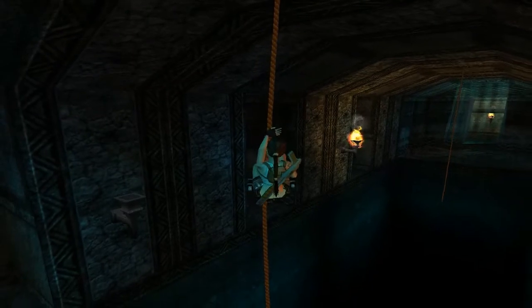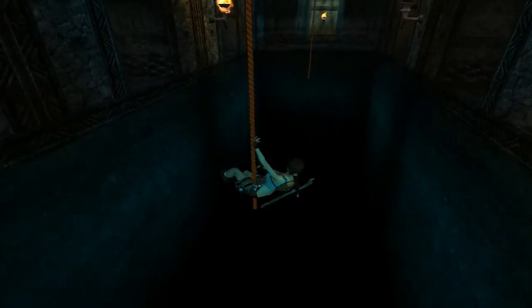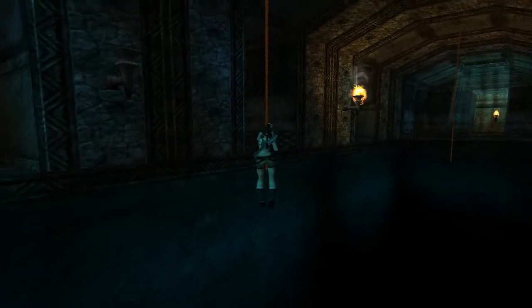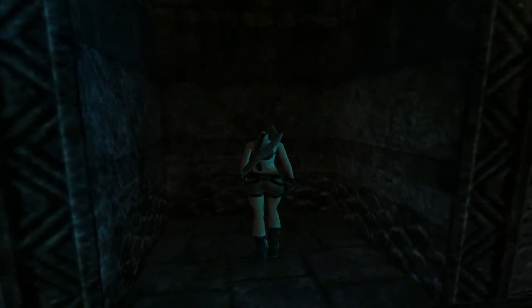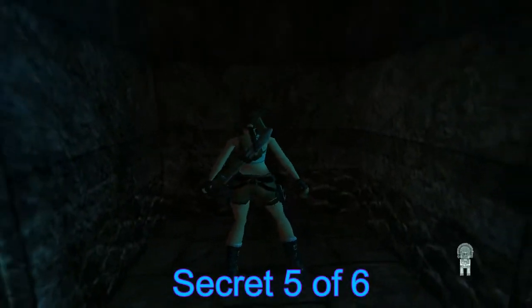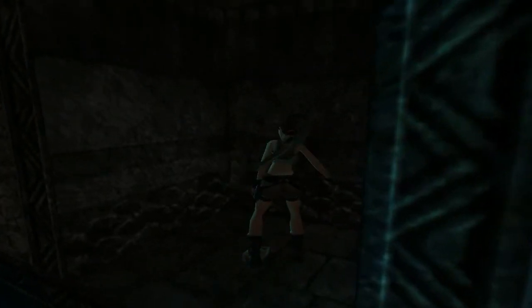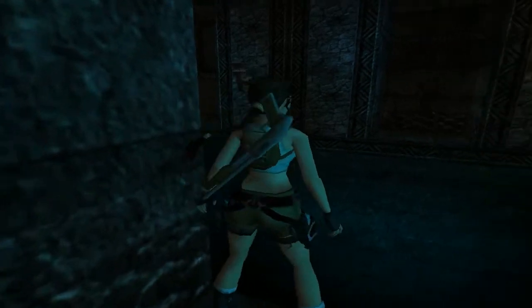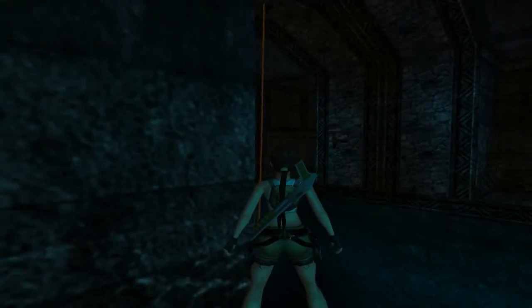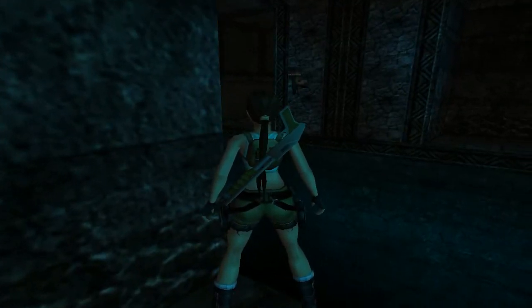You're better off jumping to the second rope and then into this space because it's slightly closer. We have a small medpack and a secret. Now just run and jump to the opposite side - you've also got some shotgun shells. Now you've got to get out of here, so you may need to be at an angle, veering slightly to the left to grab the rope.